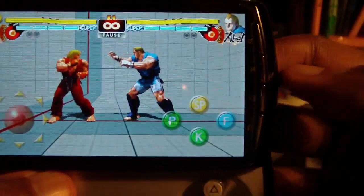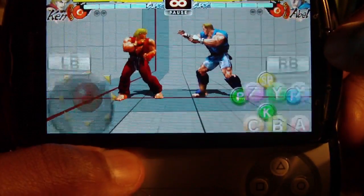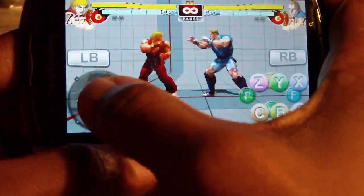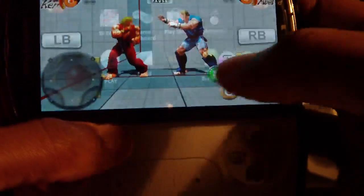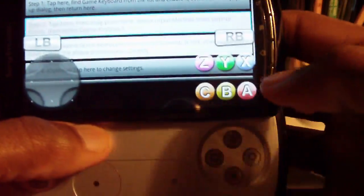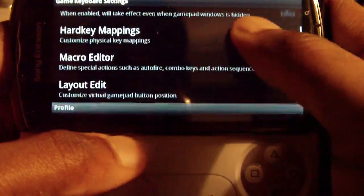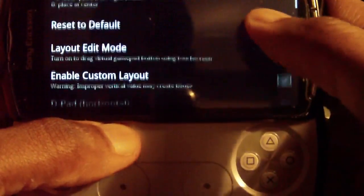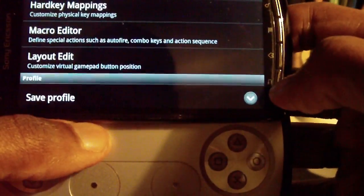The normal way you'll be able to set most games up is just by holding down the menu key here, and it'll automatically bring up the keyboard. One thing I forgot to do — we'll have to go into layout edit and allow layout edit mode. That way we can touch to drag any keys that show up. And let's return back to Street Fighter.